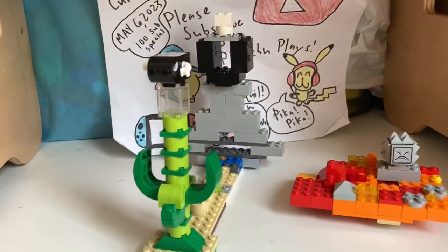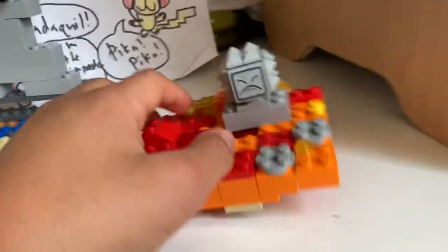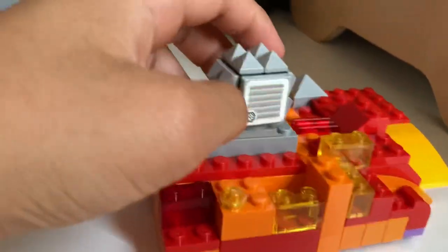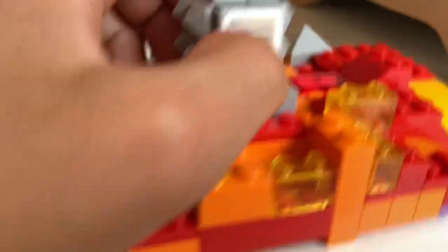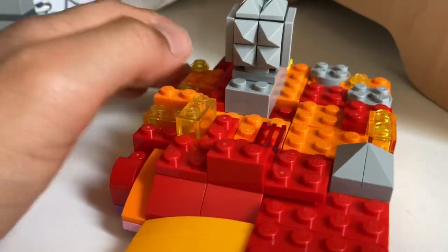Let's get straight into the main point. First I'm going to review the Wimp. This is the Wimp - he has spikes on him and stuff. I actually do not have a Lego Mario, so here's like the skin thing, which is kind of useless for me right now.